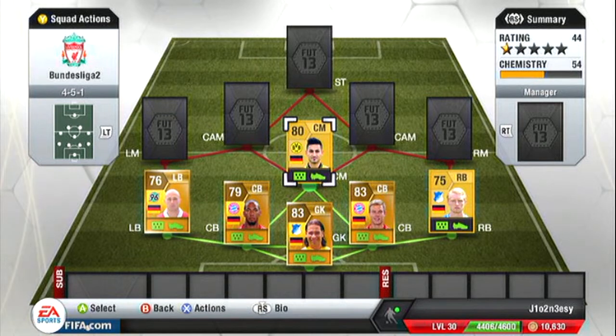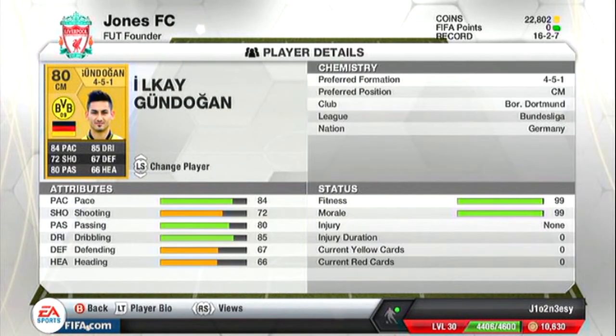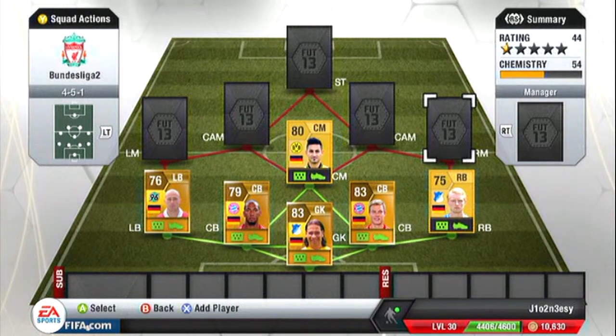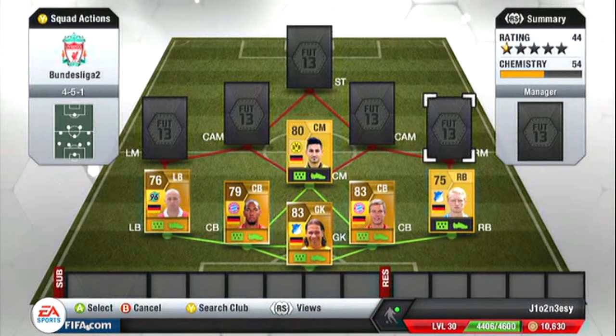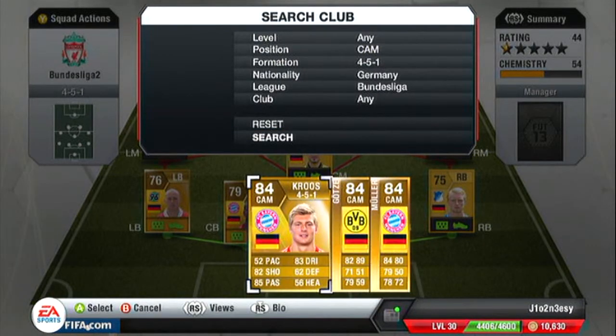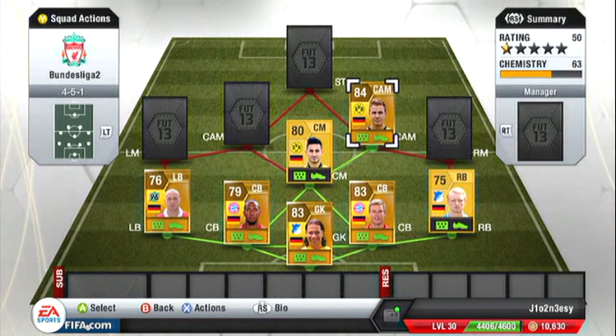We've completed our defence and now we move on to centre mid, which is Gündogan from Dortmund. He's a great player even though he's a non-rare. He's 1.6k with 84 passing and 85 dribbling — you can see the other stats — so he's a pretty good player.